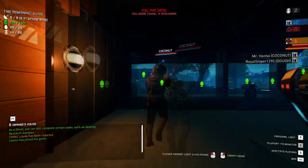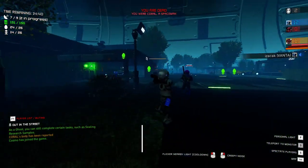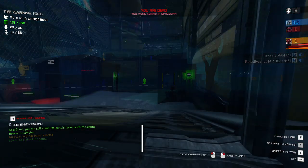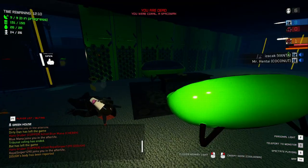These ghost abilities have a cooldown, so the spacemen that are still alive should be wary of asking too many questions too fast, otherwise the ghost may be incapable of answering. As a ghost, when you press F1, you will be given all of the information with regards to the current round, including the identities and roles of all the players.